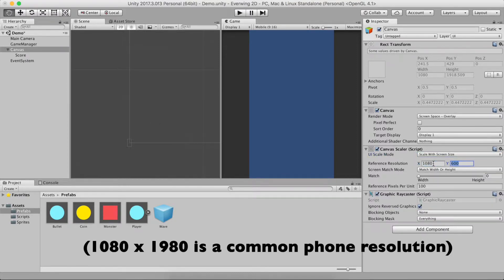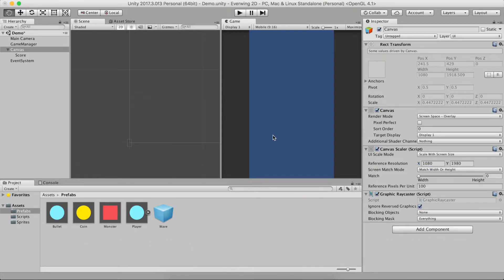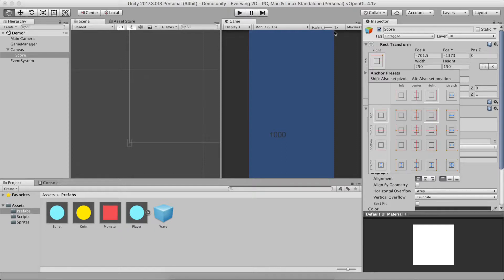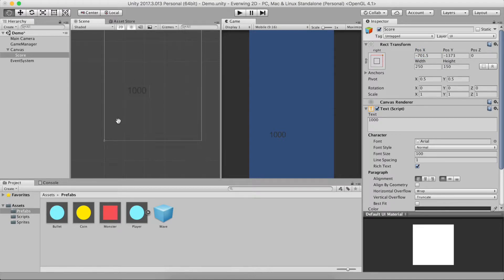The Canvas Scaler should scale with screen size — in our case 1080 by 1920. I always do this with games, it makes the UI math easier. Our text is probably not even visible right now, so we'll make the width 250, height 150, and font size 100. This will start with zero, and it should be big enough to fit up to four digits. We'll set the anchor to the top right and position it so it's visible on screen.